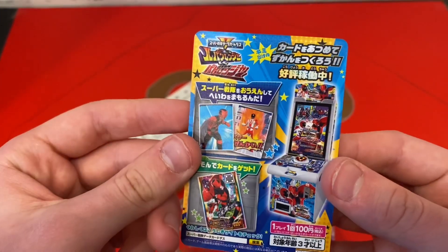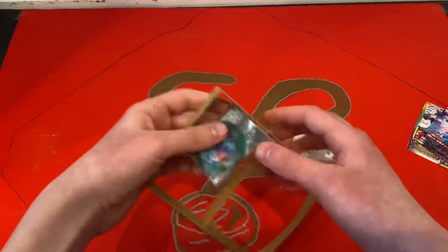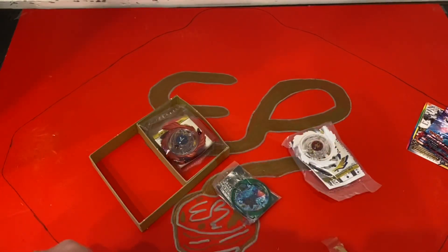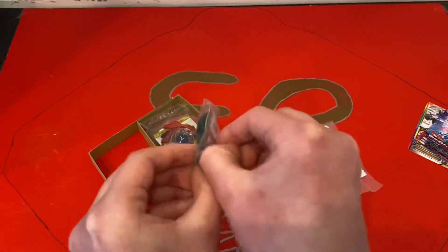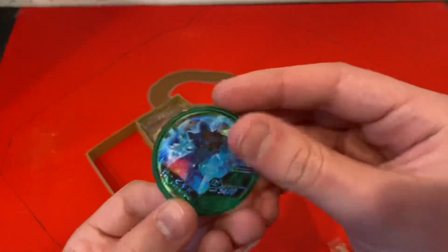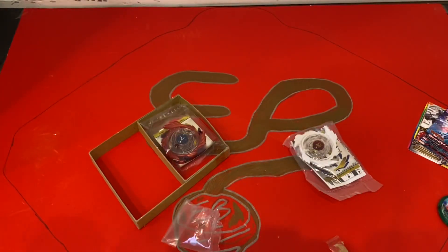And then — what are these, Power Rangers? Yeah, it looks something like Power Rangers. If you know what this is, let me know in the comments. I had no idea it was coming with all this other stuff. I grabbed scissors and opened it — I legit have no clue what this is. There's a QR code on the back if you want to scan that and see if it does anything. Anyway, now back to the Beyblades — the thing we all came for.